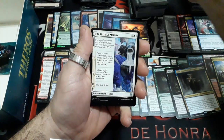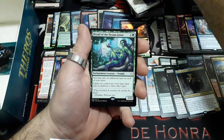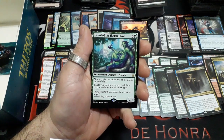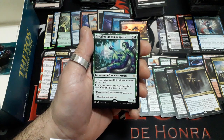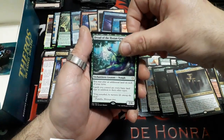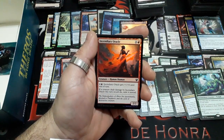Booster thirty-five: Blood Aspirant, The Birth of Malitas, Fateful End. And our rare: Dryad of the Elysian Grove — great pull! Three drops: you may play an additional land on each of your turns. Lands you control are every basic land type in addition to their other types. It is a 2/4. Great pull! We have a Mountain, and a Foiled Incendiary Oracle.